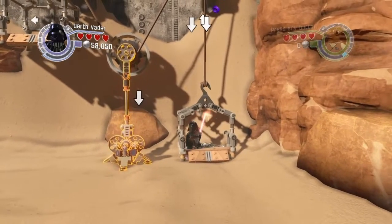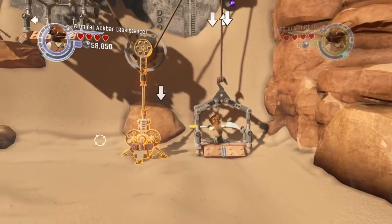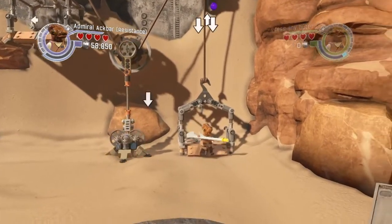My bad everyone — build that thing first. Get a character up there first, then just stand there and maybe switch to a character who can shoot and try to destroy it from there if you can.